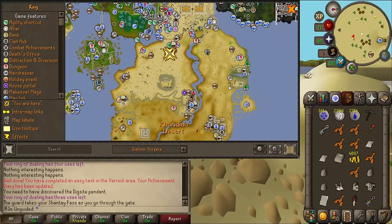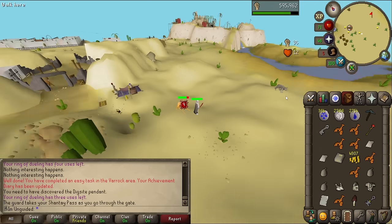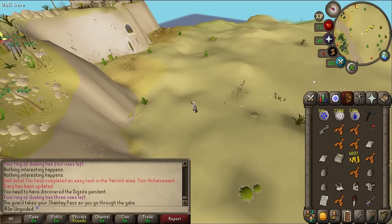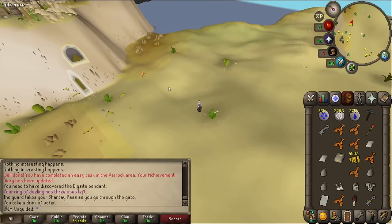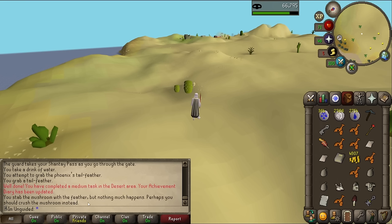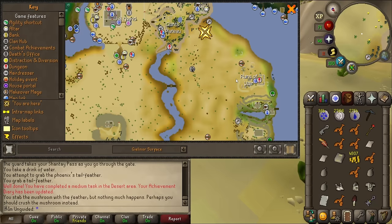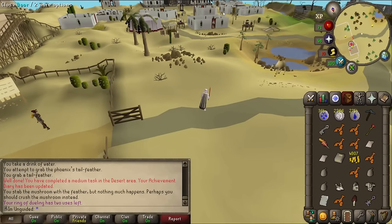Let's search this side of the desert first. I'm getting attacked by a camel. I spot a golden warbler - already seen that. There's no combat or hunting requirement for this quest, so the feather probably isn't from a living bird. Oh my god - yes, there it is right here! A desert phoenix! I did not expect to just see that. We have the feather. I try using it on the mushroom - you stab the mushroom but nothing happens. Perhaps you should crush the mushroom instead.